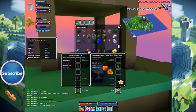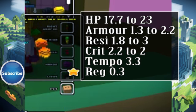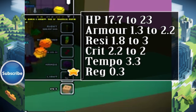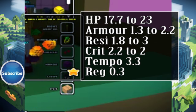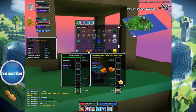Okay, moment of truth — yellow shoulder pads for a mage. I hope you guys can read the text, but just in case you can't: our HP right now is 17.7. This one has HP 23 — so that's a big difference. Armor 1.3 jumps up almost by a whole percent to 2.2. Resistance from 1.8 goes up to 3 — that's incredible. Crit is 2.2, this one only gives us 2 percent, but it gives us 3.3 tempo which is attack speed, and 0.3 to Reg — I'm assuming reg is regeneration or something. Holy crap.